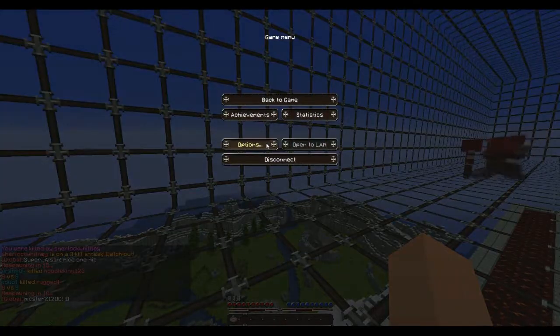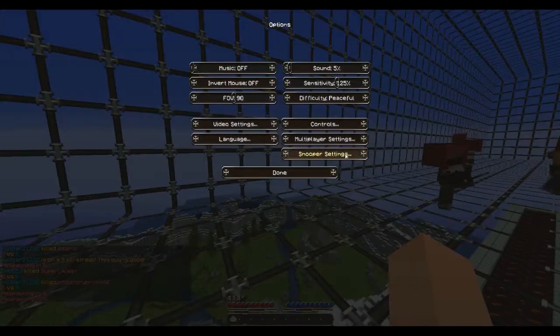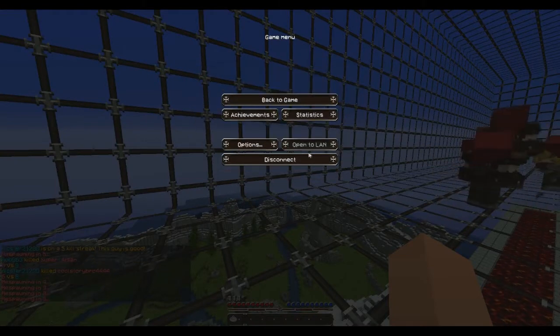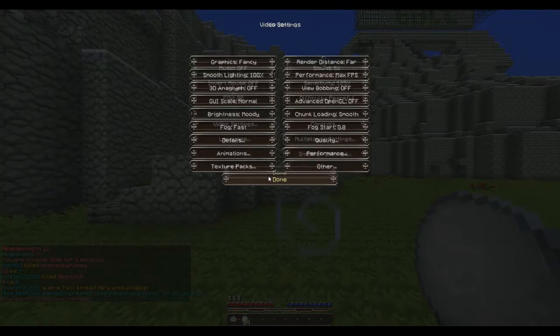There are kits - you can have flashbangs, grappling hooks which fly you around with a ninja kit, decoys, all kinds of good stuff. And there are killstreaks, double kills and stuff.